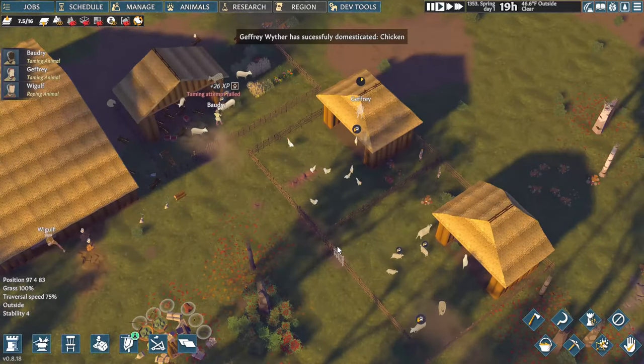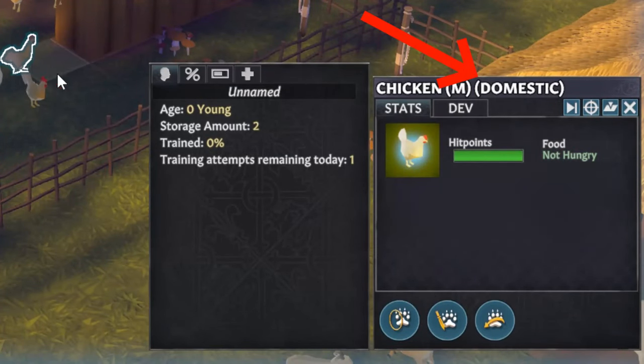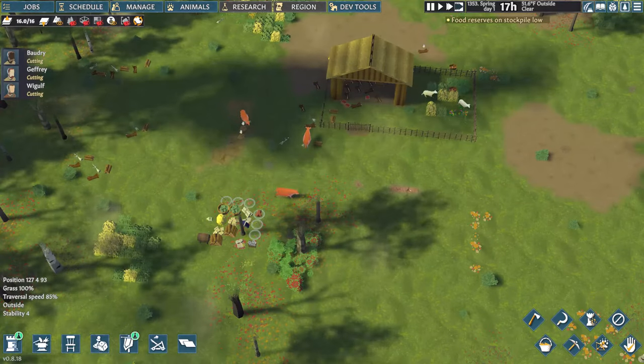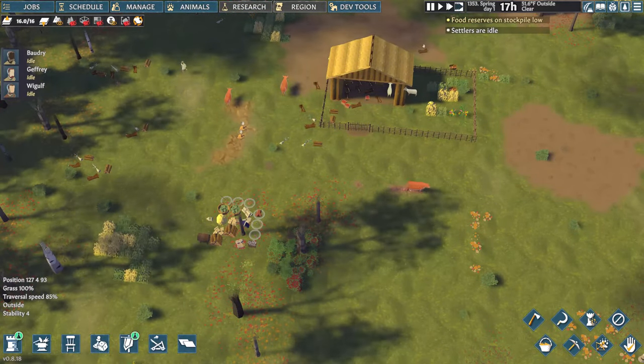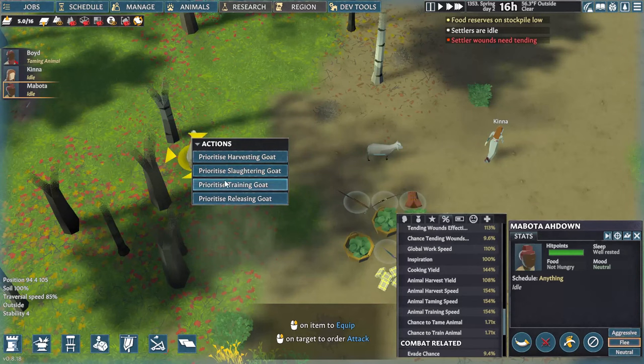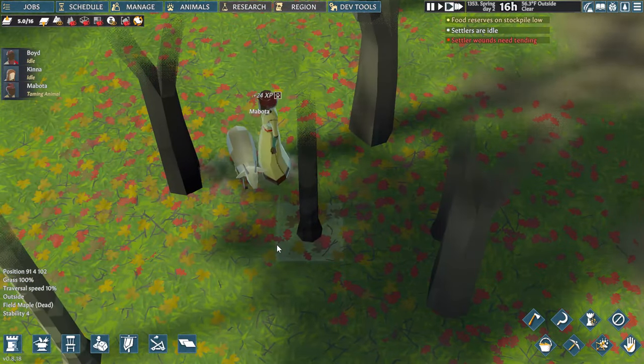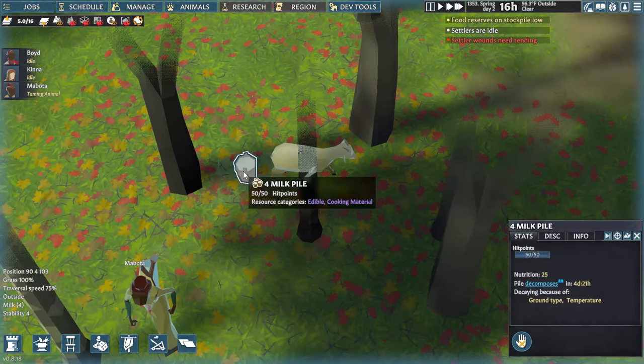Once this bar is full, the animal becomes domesticated. Unlike wild animals, which will roam around the entire map, domesticated animals will idle around your settlement unless you construct a pen. They'll sleep beneath the roof and seek out food on their own. They can be harvested for replenishable resources — chickens give eggs, sheep give milk and wool, cows and goats give milk, and so on.